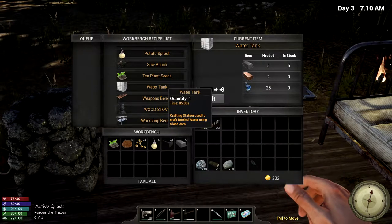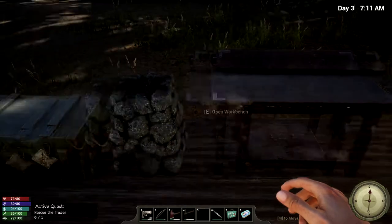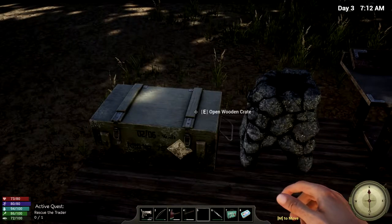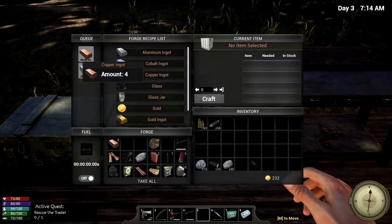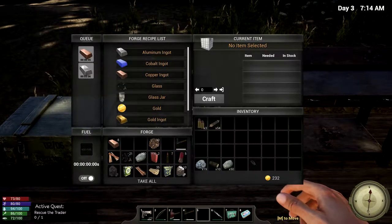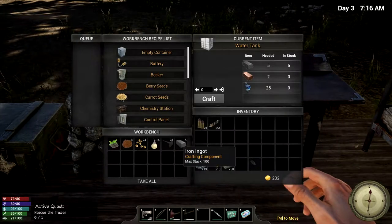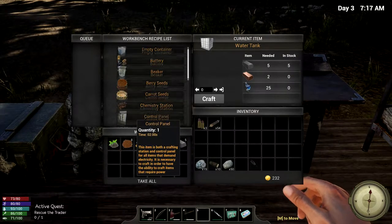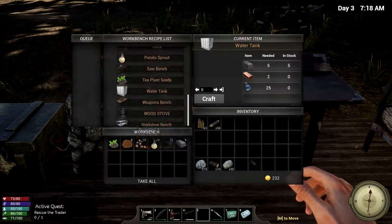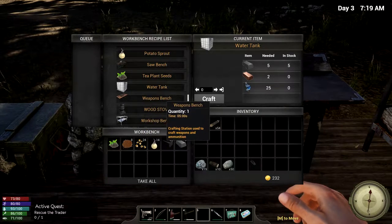If we get this water tank, we can turn these bottles into something we can drink. We just don't have enough - we're going to need three more. We do have a couple of ingots. I'm making aluminium ingots and I do have some iron ingots. We do have some seeds. Generally what we need is more resources and we need something to drink.